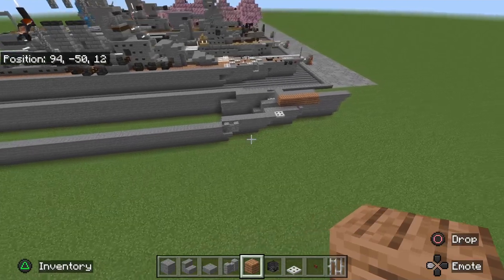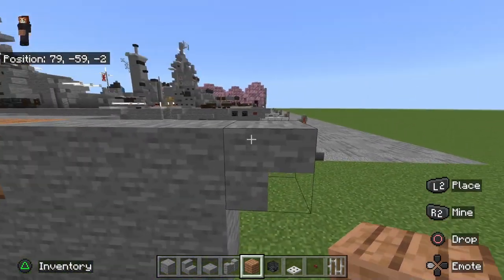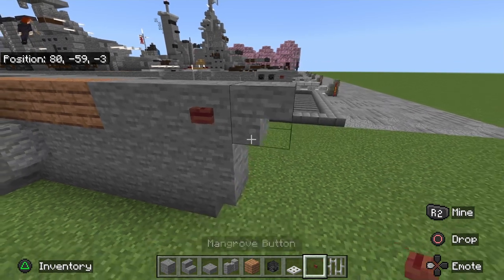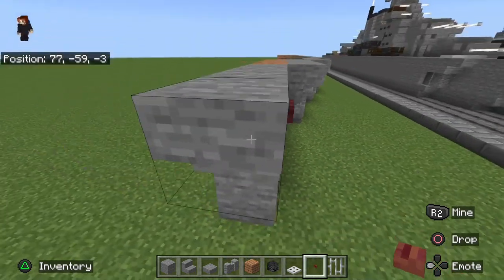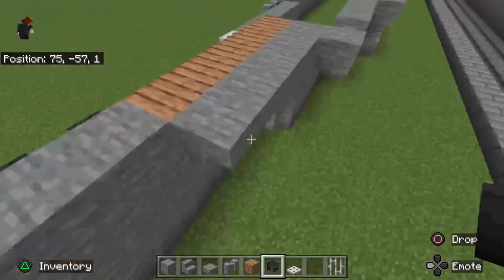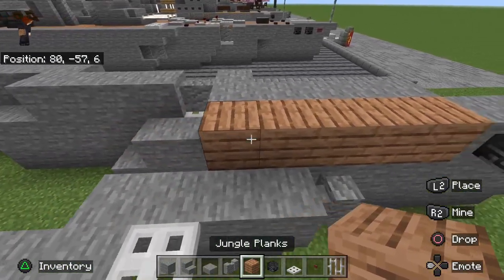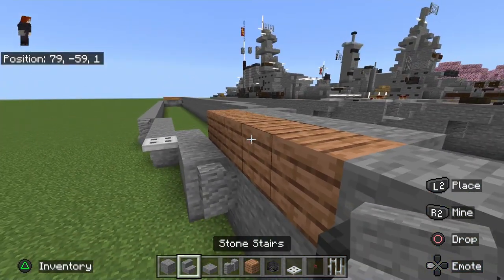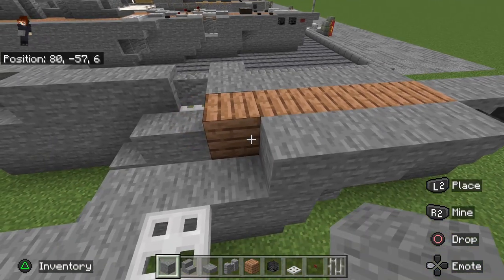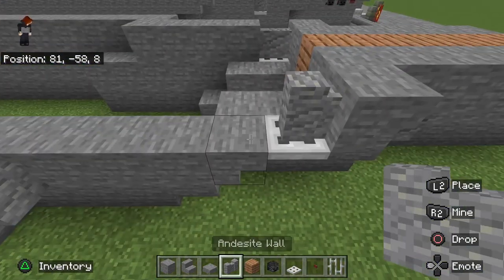For layer three we're finishing up the main hull. Place an upside down stair here, then a block on top and another upside down stair. On this block, place a mangrove button — or any red button — to resemble the red Soviet star. We're going to have two wither skeleton skulls on this side, and on the other side just one wither skeleton skull, to represent the anchors. Then place five jungle wood planks and one upside down stair, then an upside down stair on the other side, covering those blocks up.